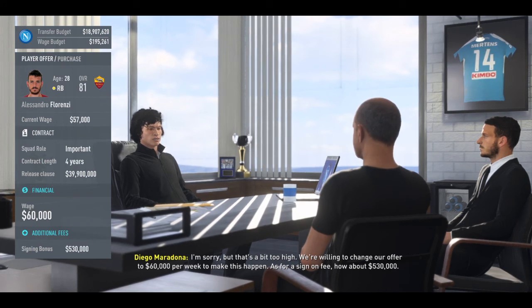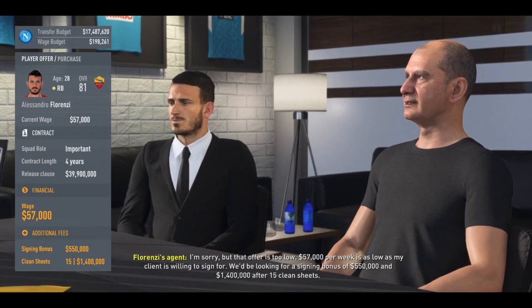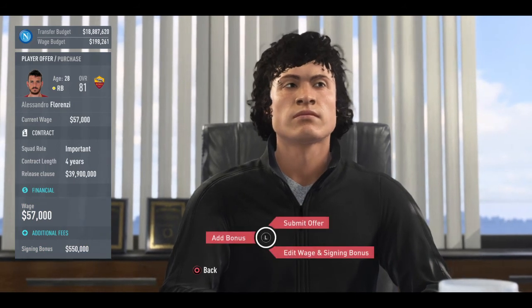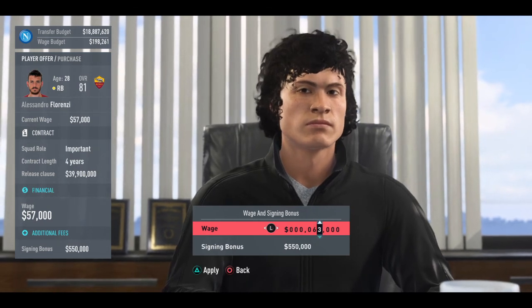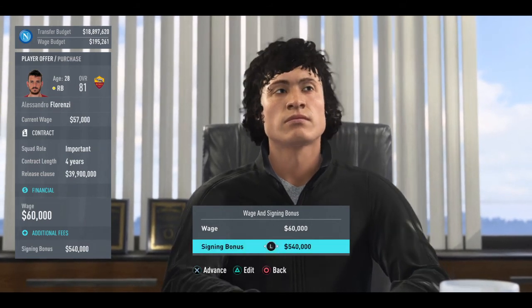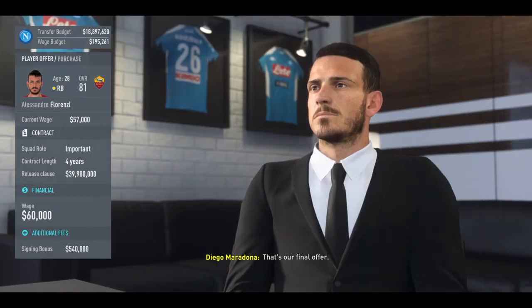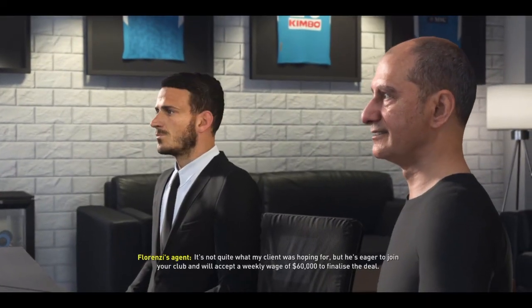He has a real scanned face in the game, which is nice. They also want a clean-sheet bonus — absurd for a right back — so I remove that. I finalize at 60,000 wage and 540,000 signing bonus. He accepts. Unusual for a right back to request a clean-sheet bonus, but the deal is done.